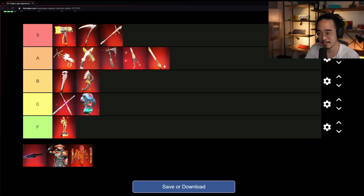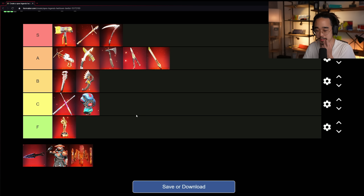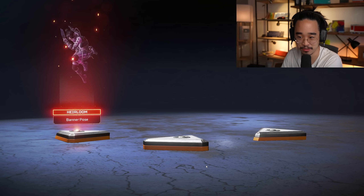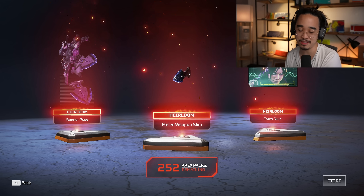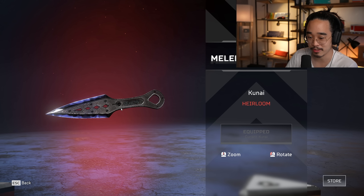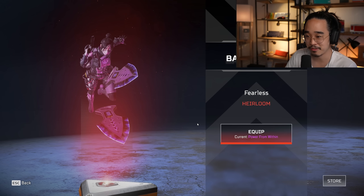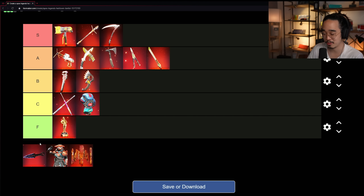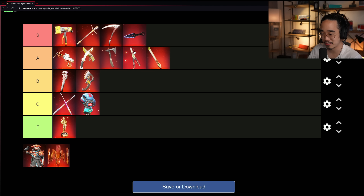The classic heirloom — Wraith's Knife — the very first heirloom. It's not flashy at all, probably the most simplistic, but it's so clean. If you main Wraith you've got to have this heirloom. It was actually one of the hardest heirlooms to get since you couldn't get it in a collection event. The animations are due for an upgrade, but it is very clean and simple. I'd say it's S tier just for its historical significance and how many people love it. If released today it'd probably be A or B, but as the first iconic heirloom it's S tier.